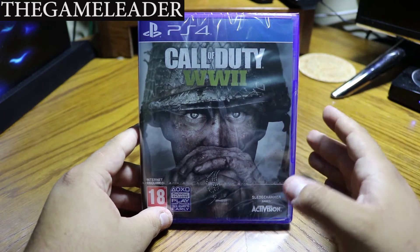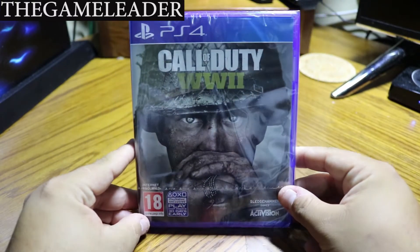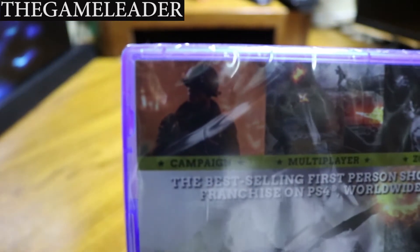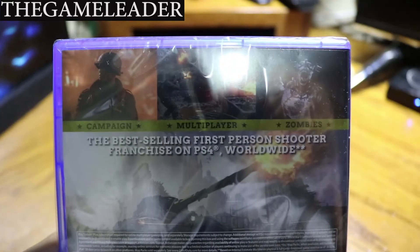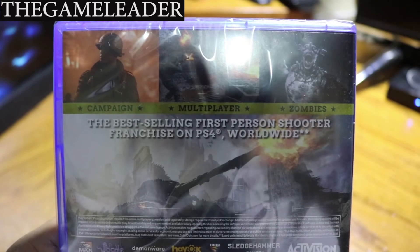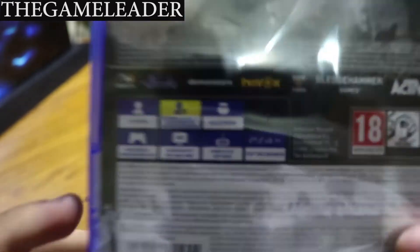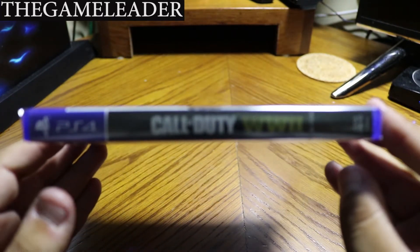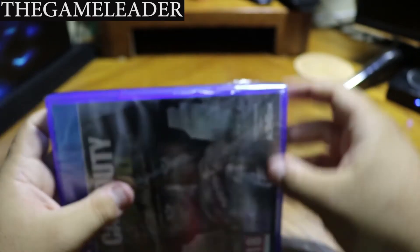Without further ado, let's open this up. As you guys can see, Call of Duty World War 2 — awesome looking artwork on the front. Take a look at the back: you have campaign, multiplayer, and zombies. It's the best-selling first-person shooter franchise on PS4 worldwide, and this game takes 80 gigabytes minimum from your hard disk. Take a look at the side — Call of Duty World War 2. Let's open this up.